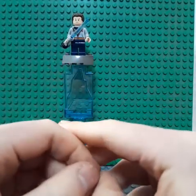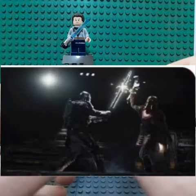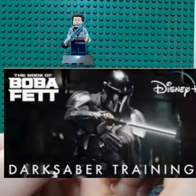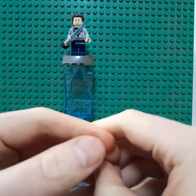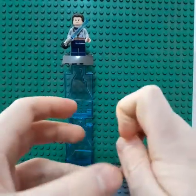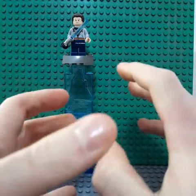Previously before the duel, we see Mando and the Armorer training. The Darksaber is very heavy for Mando because he's fighting against it rather than with it. In the battle with Paz Vizsla the same problem occurs — Paz Vizsla almost beats him and hands Mando his backside — but Mando still retains the Darksaber.